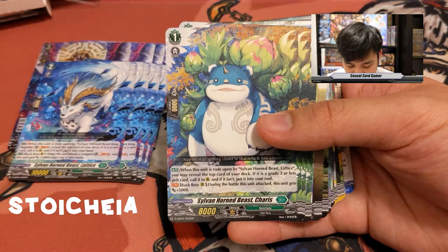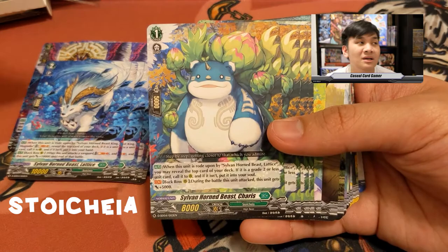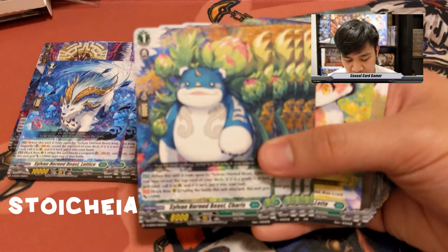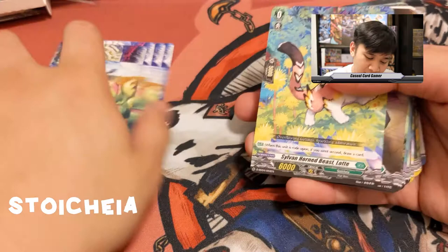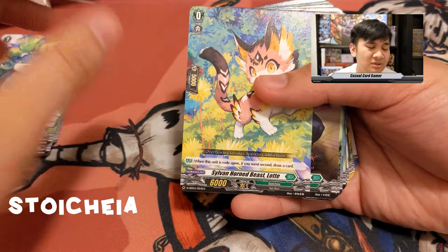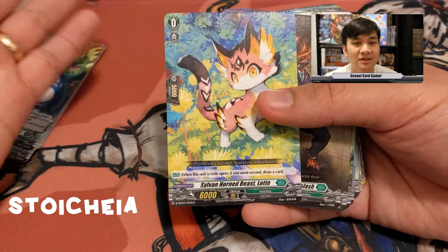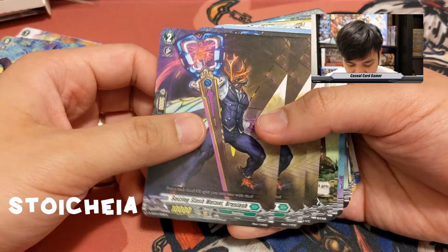Whatever shows up is still usable — it's essentially a better Fort. Charis's other ability: during the battle attacking from the back row, this unit gets plus 5K. Not as big as Latisse but it'll still reach something. When your opponent is at five damage it doesn't matter how small your attacks are — they have to guard anyway. Next, Sylvan Horned Beast Lotte is our starting vanguard. We also have Keyblade Bug, three copies of Seizing Slash Mutant — a vanilla with no abilities.